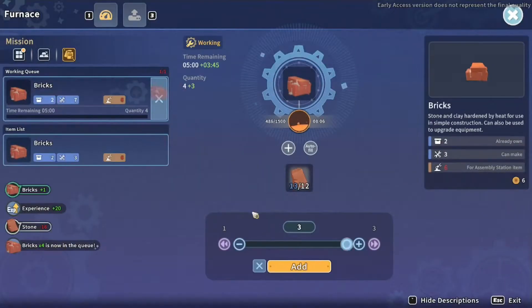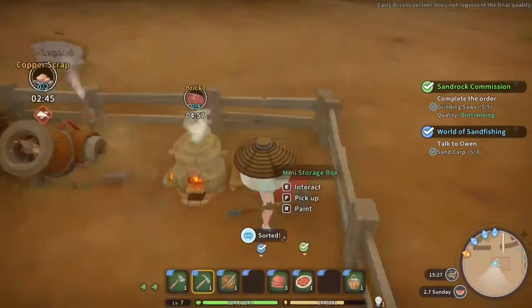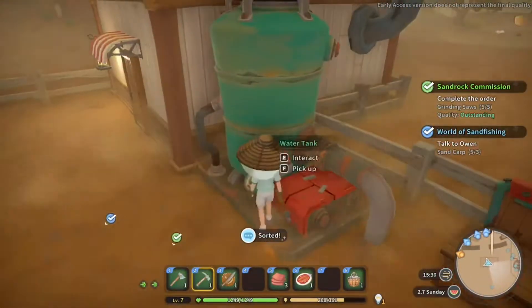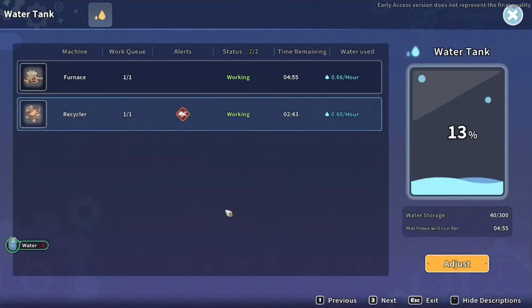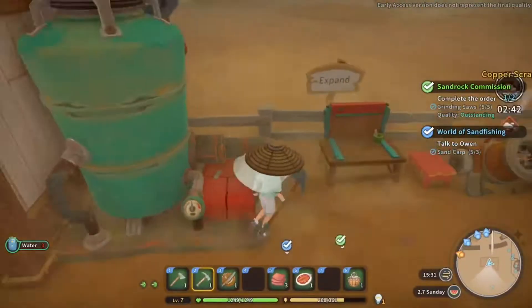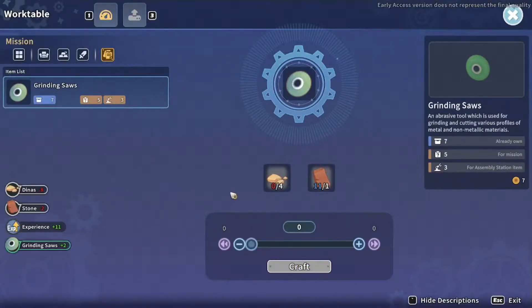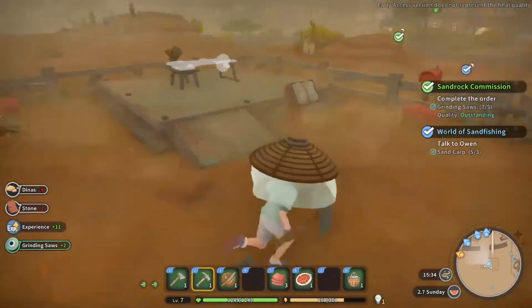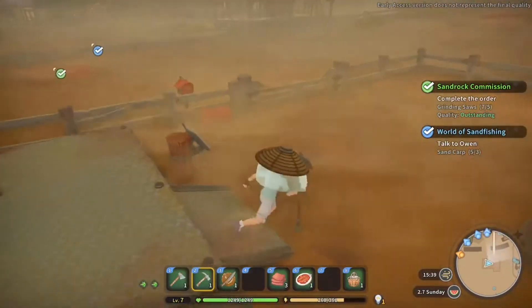We'll just pick one up and try to make that today as well. Let's just auto-sort all of that stuff. I'm going to put the rest of the water in this thing because we're going to want it. So let's just throw it all in there - 13%, that's a little bit unlucky. And then we'll get a couple more grind saws. We've got seven but we need five for the job, so we'll just go and find another one.